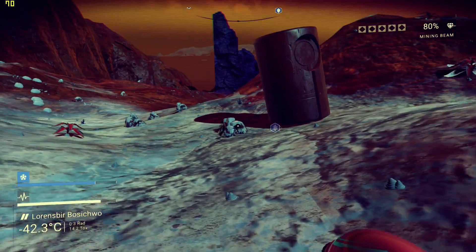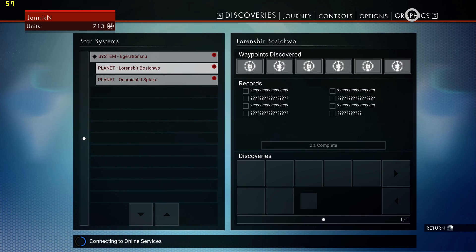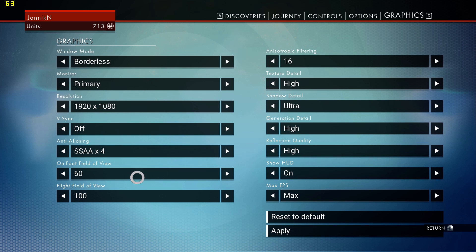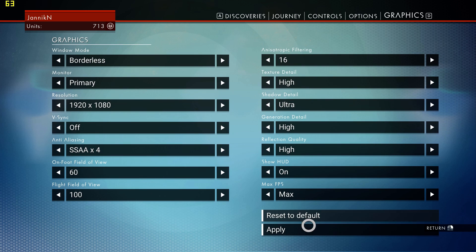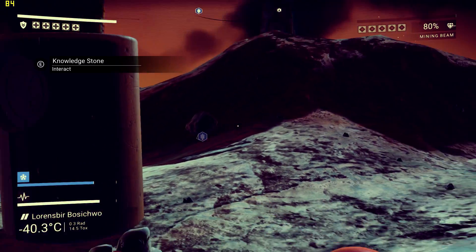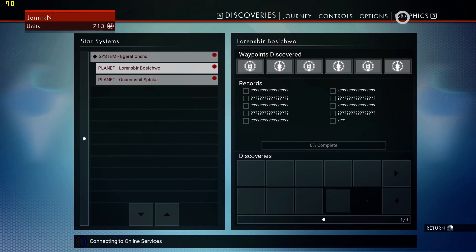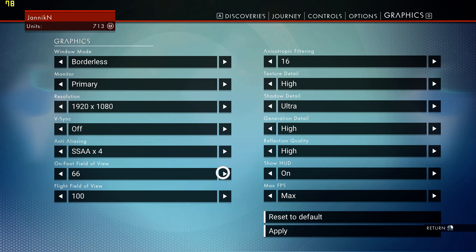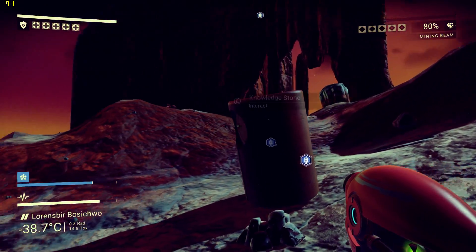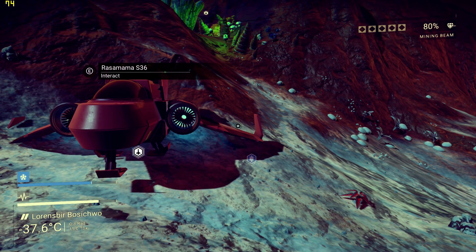The FOV also seems relatively close even though I have it on 100. Let me show you the difference between 70 and 100. I think it defaulted to 60, which is probably what PlayStation players are using. At 70 it looks quite cramped. At 100 it's better, but I'd like 110 or 120. Anyway, too much about FOV.